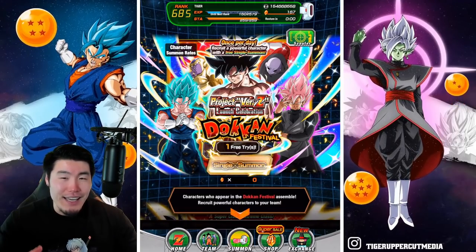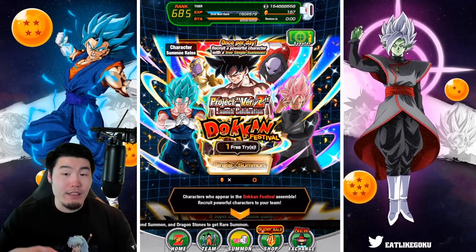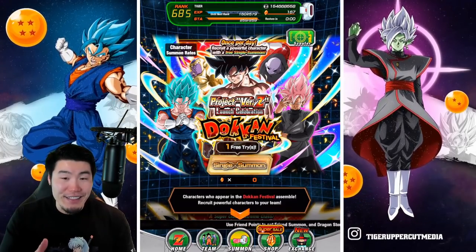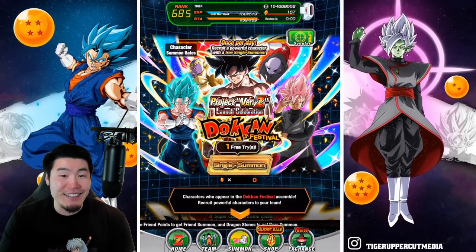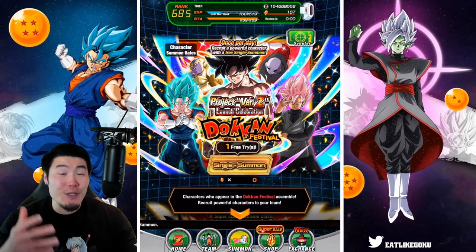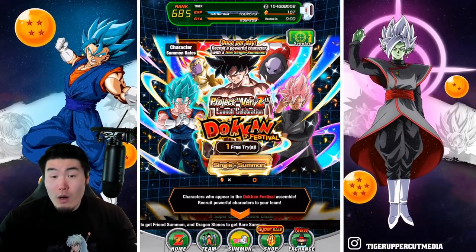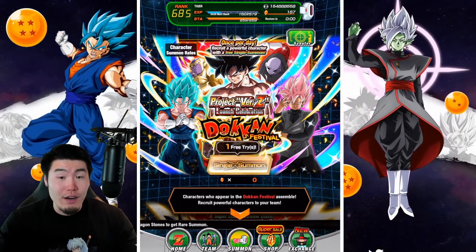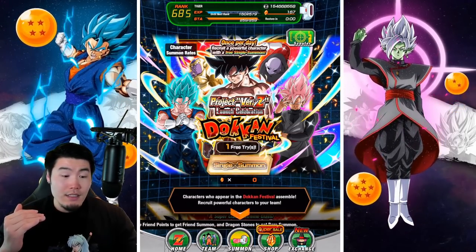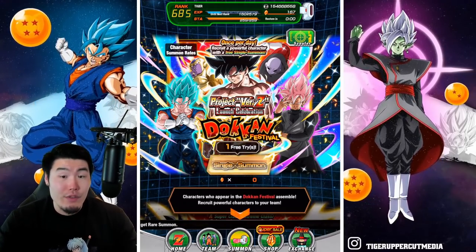I don't think we've ever had something like this in Dokkan before — I've seen it in a lot of other gacha games, but never a banner where we get a daily free summon. Legends does this all the time, but I think this is the first time Dokkan is doing it. When I first heard about it I thought it was a guaranteed featured Dokkan Fest unit with every single, but instead it's a chance to get one of them or potentially an unfeatured LR. There are LRs on this banner — I've seen someone pull a LR GoFriza, so at least most LRs are here.